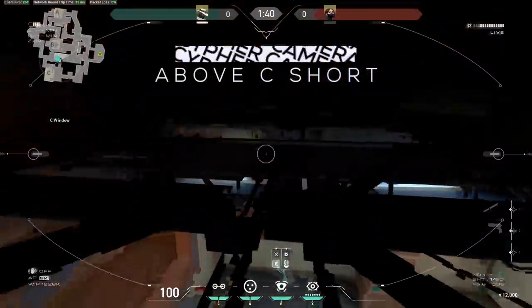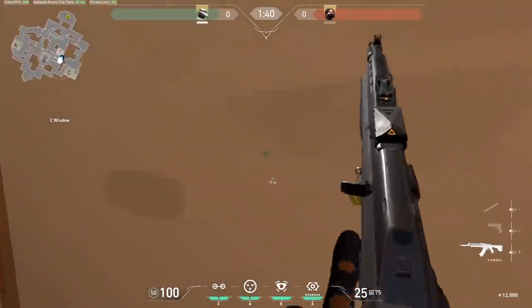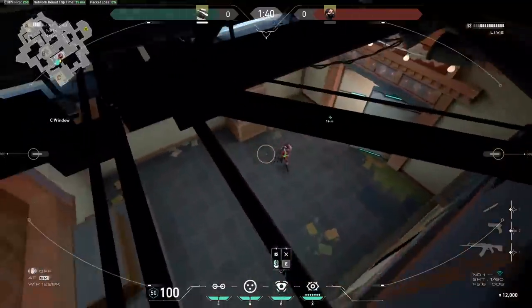It's not often that you'll hold C as a Cypher, but if you do, try this. It's very challenging to spot and enemies are very easy to see.